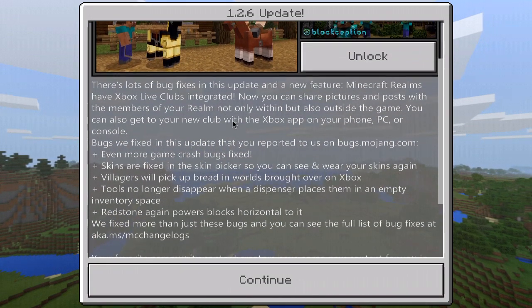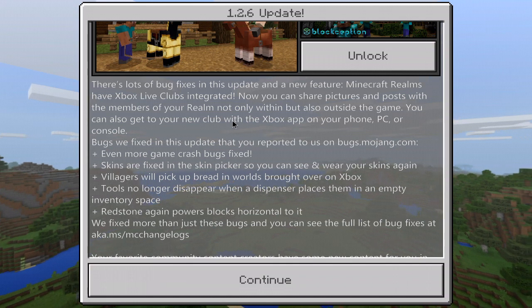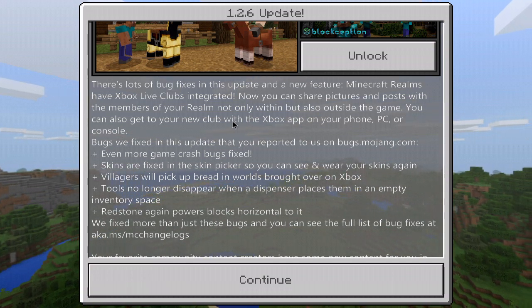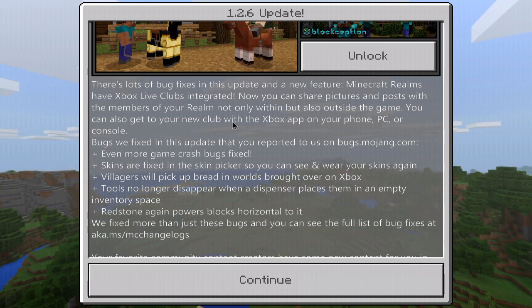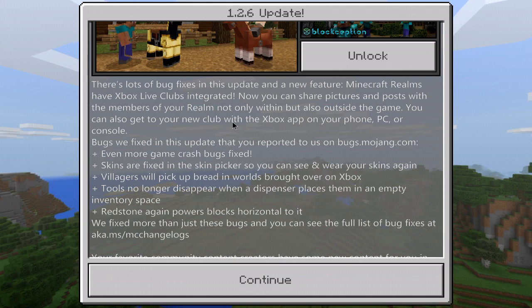There are a lot of bug fixes in this update and a new feature. Minecraft realms now have Xbox Live clubs integrated. You can share pictures and posts with the members of your realm not only within but also outside the game. You can also access your new club with the Xbox app on your phone, PC, or console.